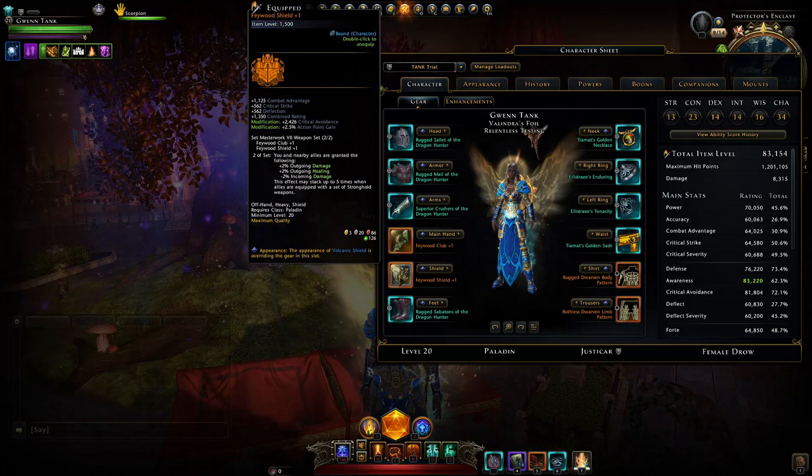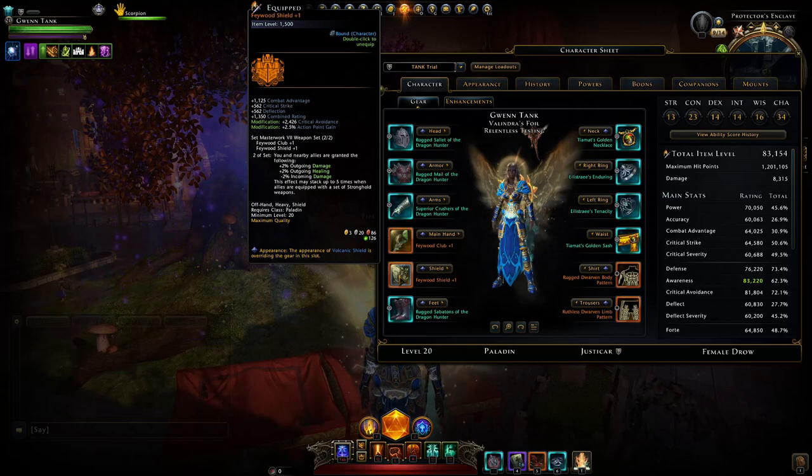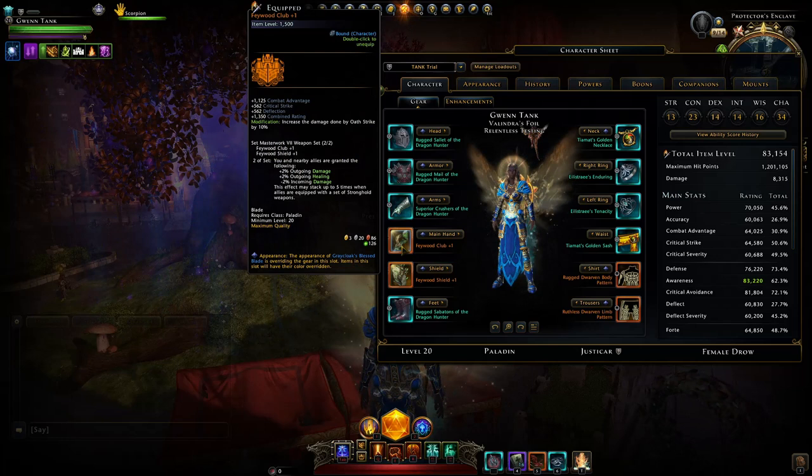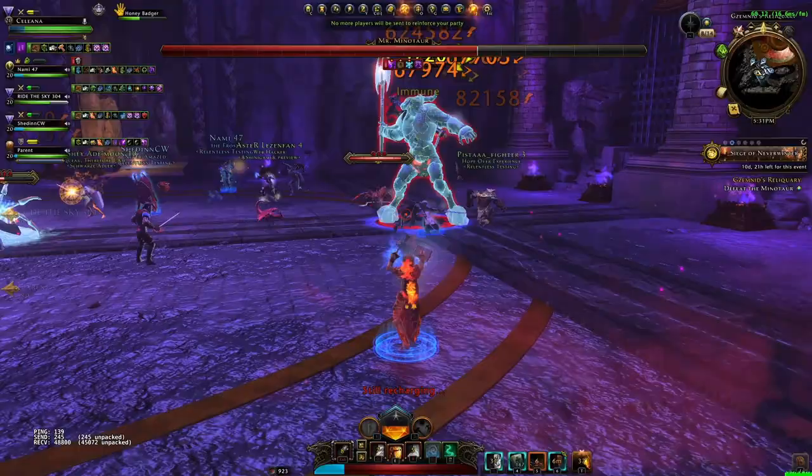The current standard is five times the stronghold buff, from weapon sets like the Feywood ones, the mastered ones, or the old stronghold ones. Basically, you and your allies are granted two percent damage, two percent healing, and two percent less damage received, and that stacks up to five times. So with a full party everybody using these, you have ten percent extra damage, ten percent extra healing, and ten percent less damage taken.